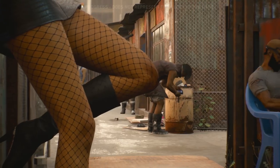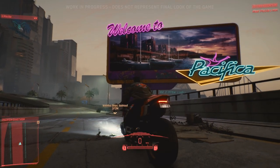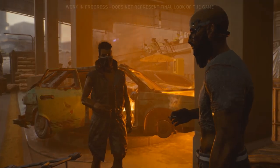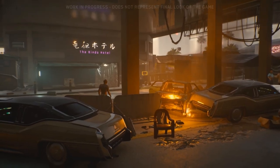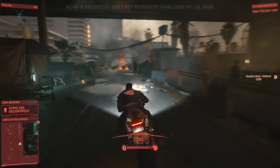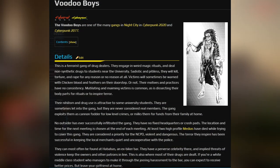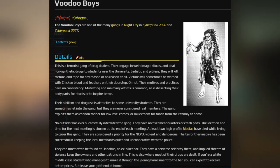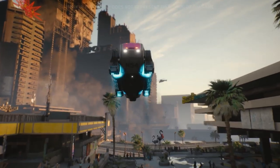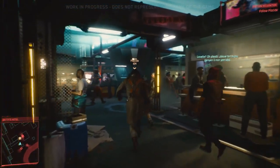Around the same time as the collapse, the country of Haiti in the time of Cyberpunk is pretty much underwater due to sea level rise. Somewhere around the 2060s, most Haitians fled the country, and a huge section of the population emigrated to Night City — more specifically the Pacifica district. Here the Voodoo Boys are in control, and unlike other gangs, they are embedded into the area and culture, being part of the Haitian community, whereas gangs like Maelstrom only care about their own members.